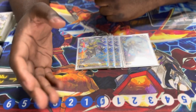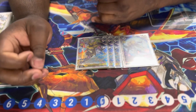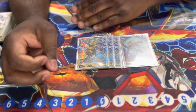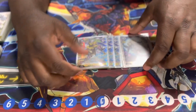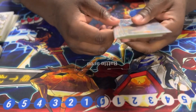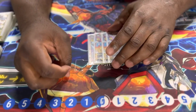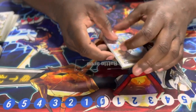Also, for every tamer you have on the board when she comes into play, you get that many Plug-in option cards from your trash added back to your hand — one tamer gets one, two tamers gets two, and so on. Combined with the other cards I've shown, it's really good. And yes, I did pull every single one of these alt arts.